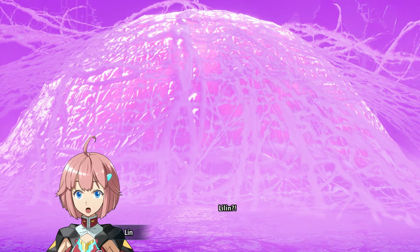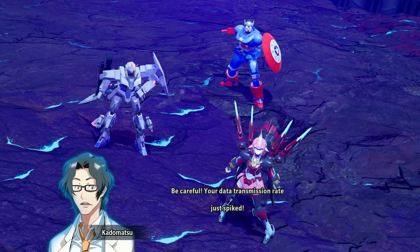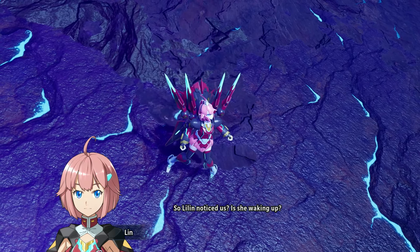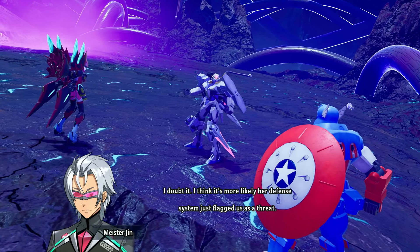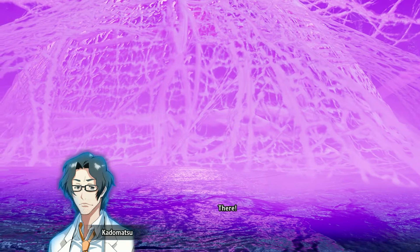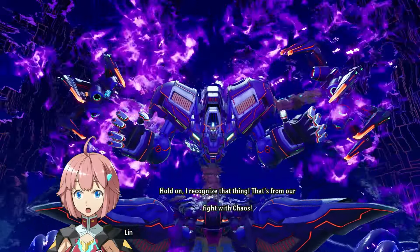We have to get to the cocoon and try and save Lilin, and we're about to fight a very large boss. We are transmitting more data to Lilin — time to go into the firewall and make some exceptions, which means you should be expecting company any second now. We are fighting this Dark Gundam variant again.